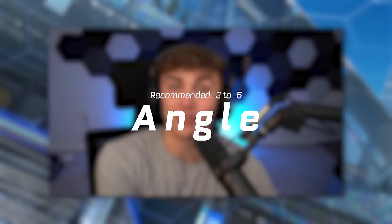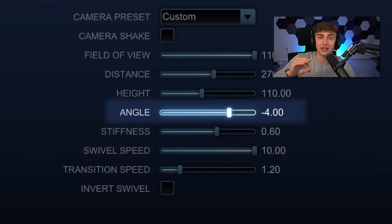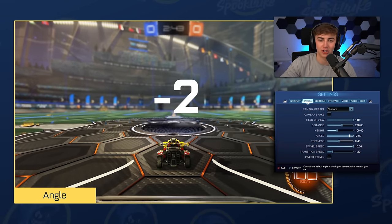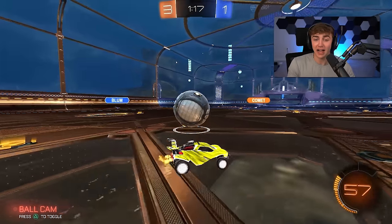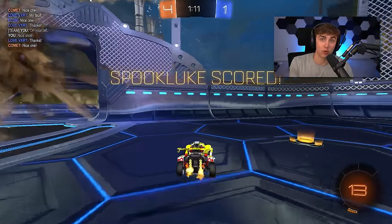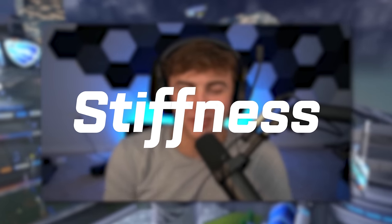Camera Angle is one of the two settings I changed recently — I moved from negative four down to negative three. Angle controls how much tilt you have looking downward at your car. A lower angle is generally better for threes, where pros commonly use negative five or negative four, while a higher angle is better for ones and twos. My ground touches and bounce dribbling improved after moving to negative three, so if you're a ones or twos player I'd recommend it. Overall, anything between negative three and negative five is good.